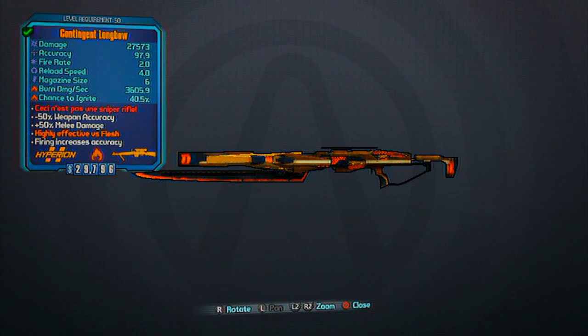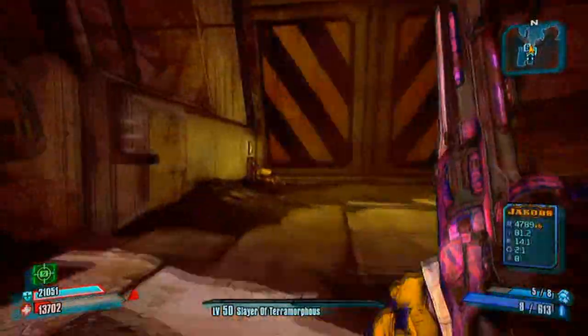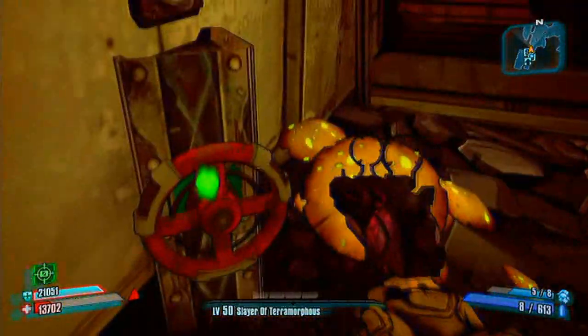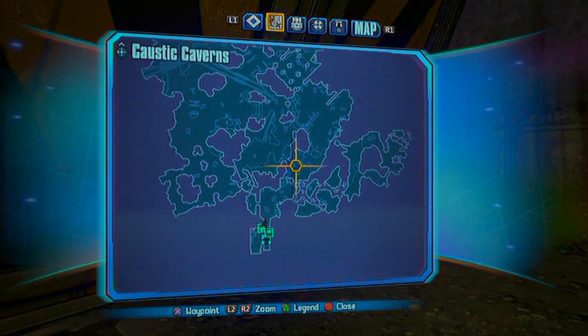What is going on guys, it is Ryan from Riotom here today bringing you another Borderlands 2 legendary weapons video. Today I will be showing you where to find the Longbow, which is a legendary sniper rifle in Borderlands 2, and this is actually the Minecraft easter egg legendary sniper rifle.